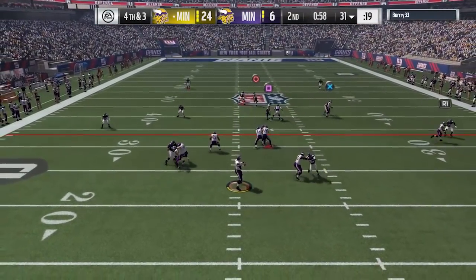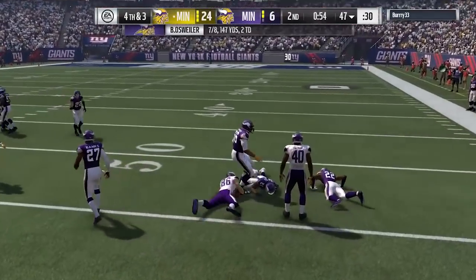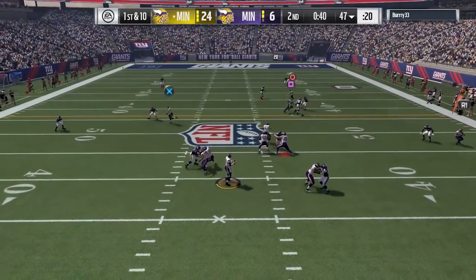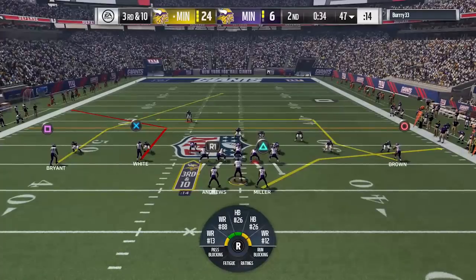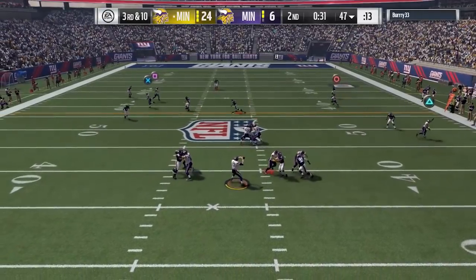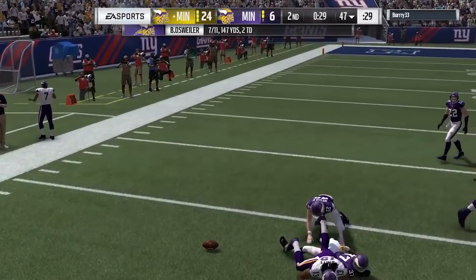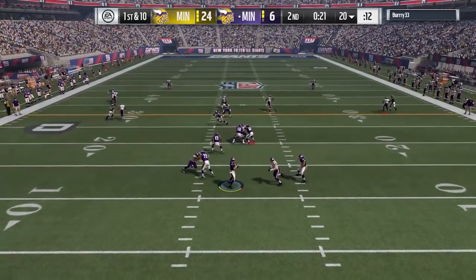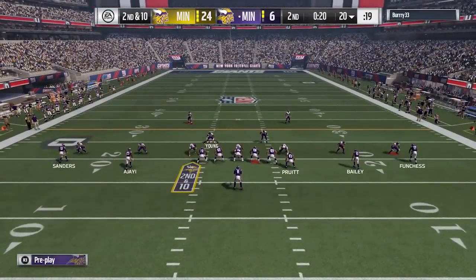Statistics in the game have been changed a bit as well. There was an issue where if you forced a sack and also forced a fumble on the same play, it would often not credit you with either the sack or the forced fumble. That's now been fixed, so your player will get credit for both. That's especially important for players in CFM.